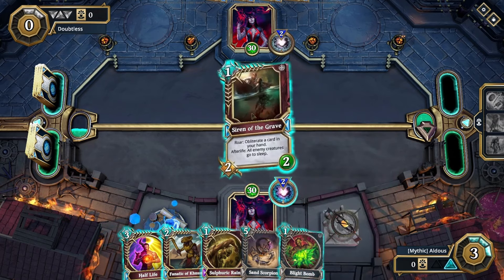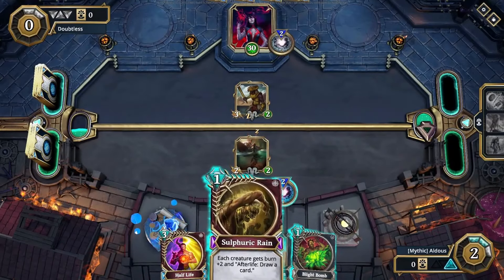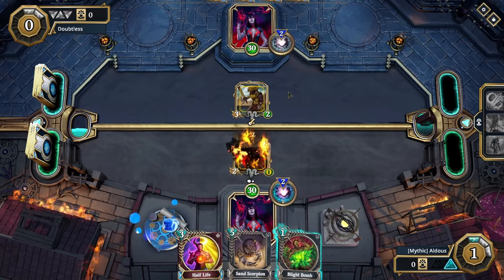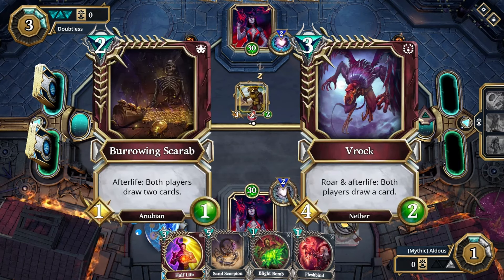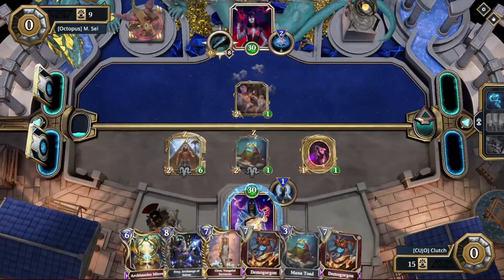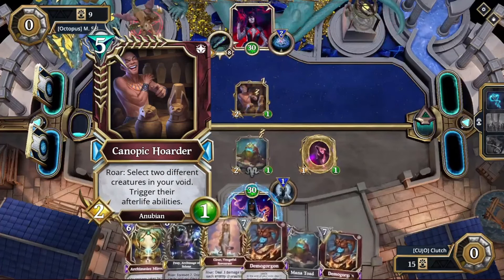Finally, after some months, these cards got fixed and Siren of the Grave was complete. This deck was focused on sending Siren to the void alongside other afterlife creatures, making both players draw and putting your opponent's creatures to sleep. As a card that triggered two afterlives from the void, Canopic Hoarder was the perfect card for the list.